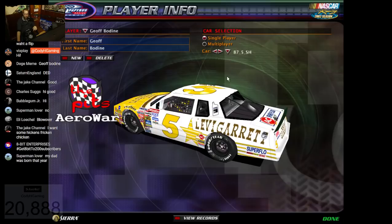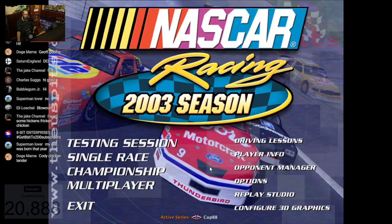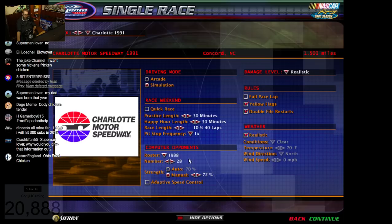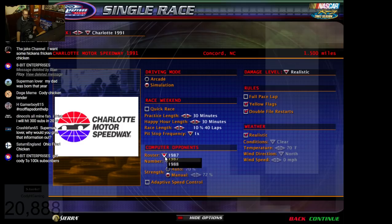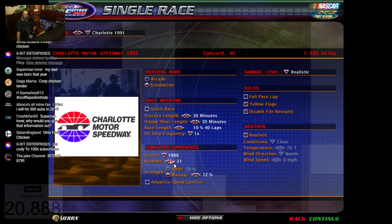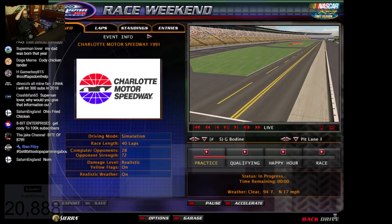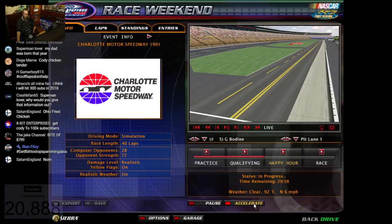Here we have Jeff Bodine's 1987 No. 5 car that we're going to be using. We're using the Arrow 88 mod that has the cup physics because we want to go as fast as possible to try to do a blowover. Unfortunately, I haven't yet converted the 1987 car set over to the cup physics, so we're just going to use the 1988. Not that important — it's mainly Jeff Bodine's car we're focused on anyway. And making the AI cars really slow — I'll explain why in a second.